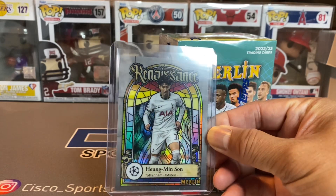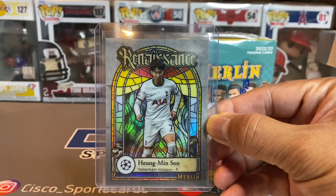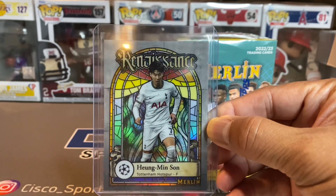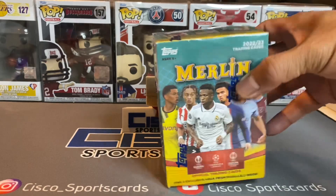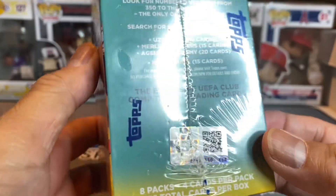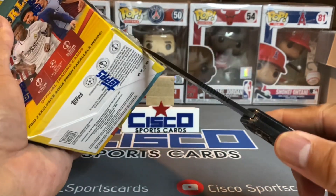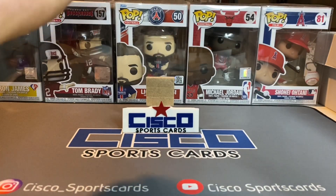Check this out — I pulled this out of the last blaster. This is one of the highlights from the other blaster: the Human Sons of Renaissance stained glass. I like it. So this time we are going to open the last box of Merlin blasters here, and hopefully we can pull something good. Without any further ado, let's get the ribbon and get after it — time for your daily dose. Let's see if bangers are in the cards today.